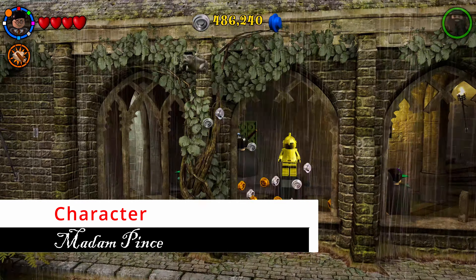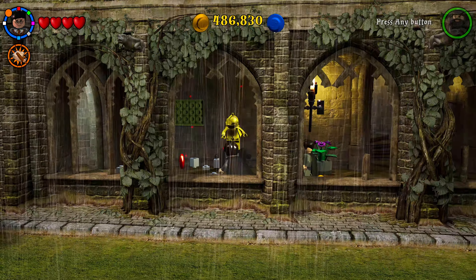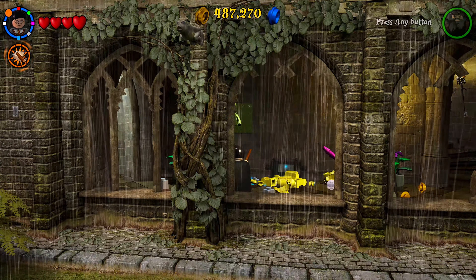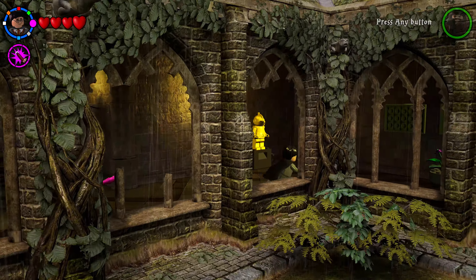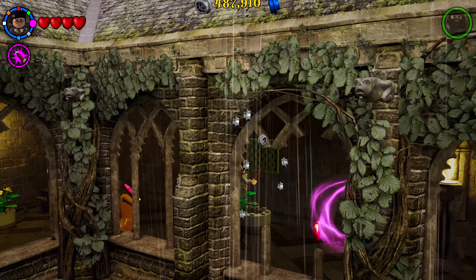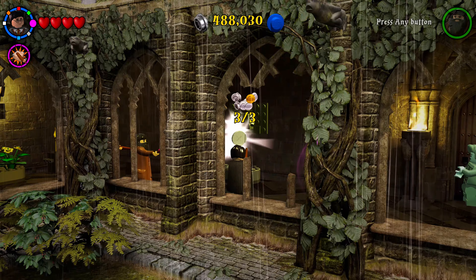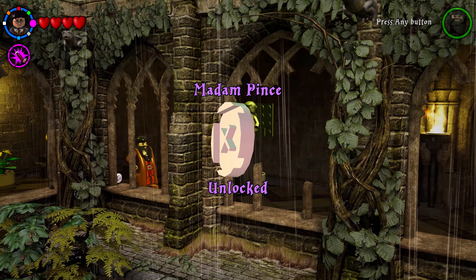In the outer corridor there are three wall panels to hit with a spell to turn them around. The first has a reducto lock you must shoot first; the other two on the right have no locks. Once all three are turned around, you'll get your next character token.